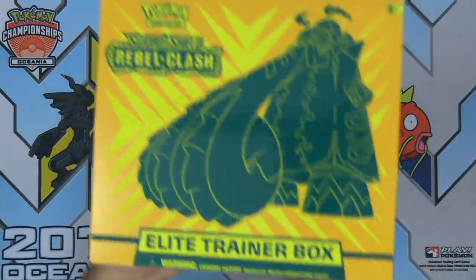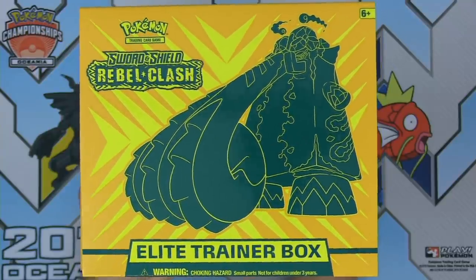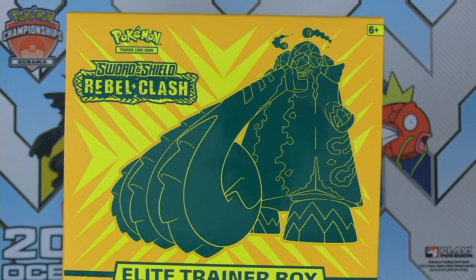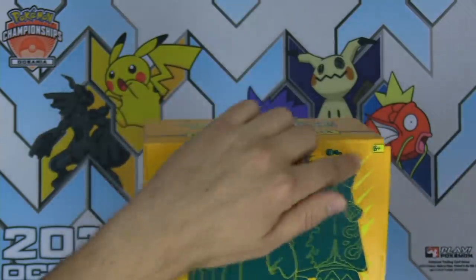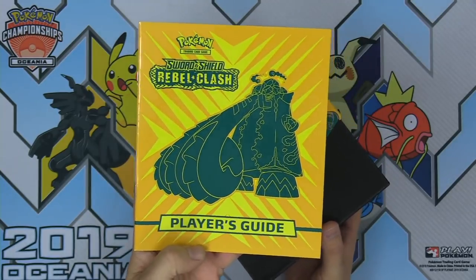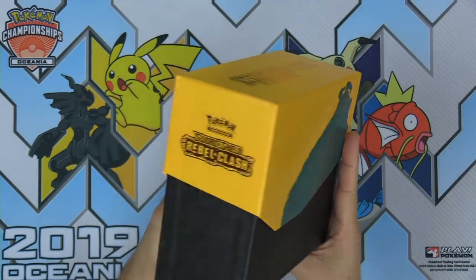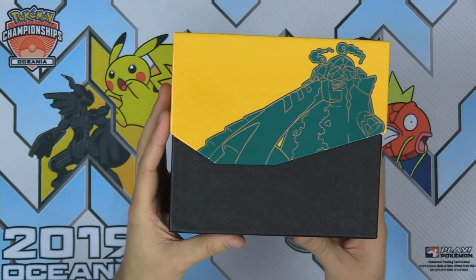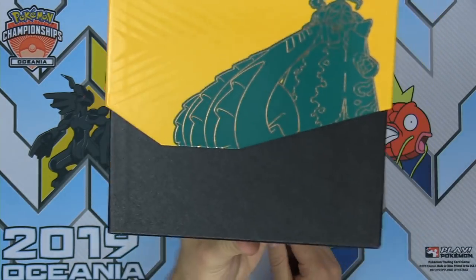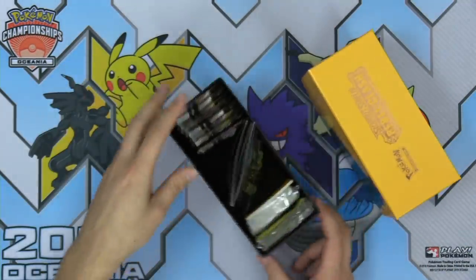Let's get kicked off with the Elite Trainer Box. We've got a big Copperajah VMAX there on the front — a Gigantamax Copperajah, you can tell it's Gigantamax because just look at it, it's got the swirlies around its head. We've got a nice artwork on the player's guide booklet. And check out that box — this is a new Elite Trainer Box design! Look how sleek that is. We got some new construction on those ETBs — that's kind of nice.